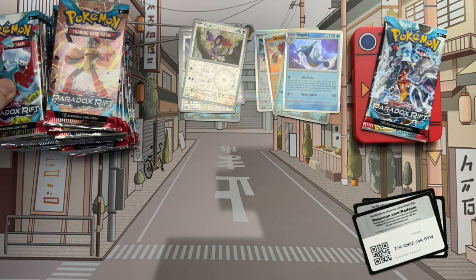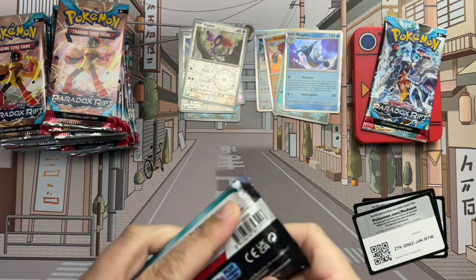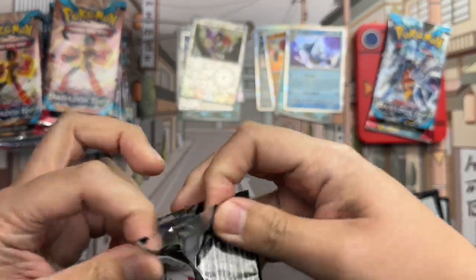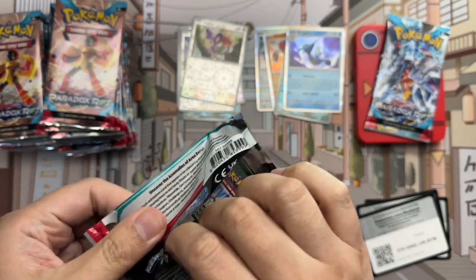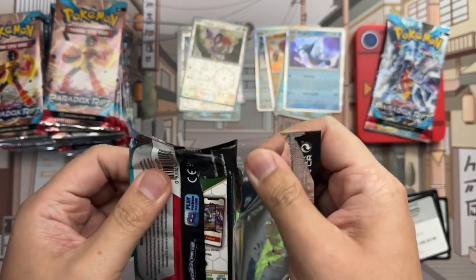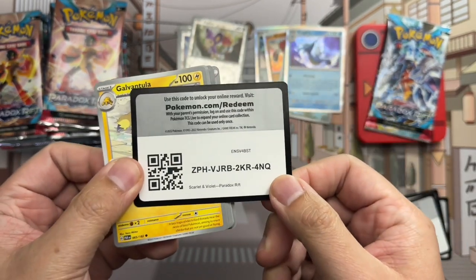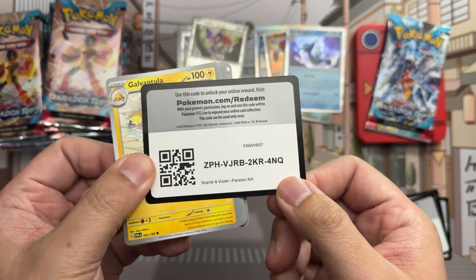Recovering from a code there, apologies for the stuffy nose. Finally, taking up the rear — basically all the special illustration rare trainers look amazing. There are like seven or nine of them, I didn't count. But you don't care — here's your code, because this is my box and we'll see what I get.